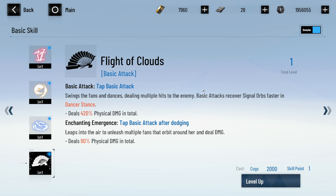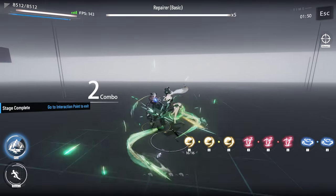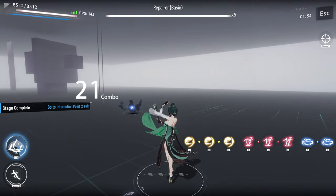Enchanting Emergence — tap basic attack after dodging, leaps into the air to unleash multiple fans that orbit around her and deal damage. Deals 90 physical damage in total. So this is like a dodge-tap attack. Let's show the dodge basic attack one more time.